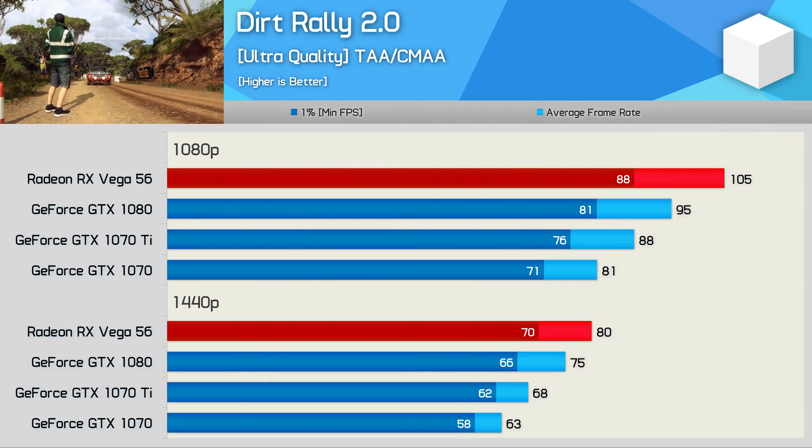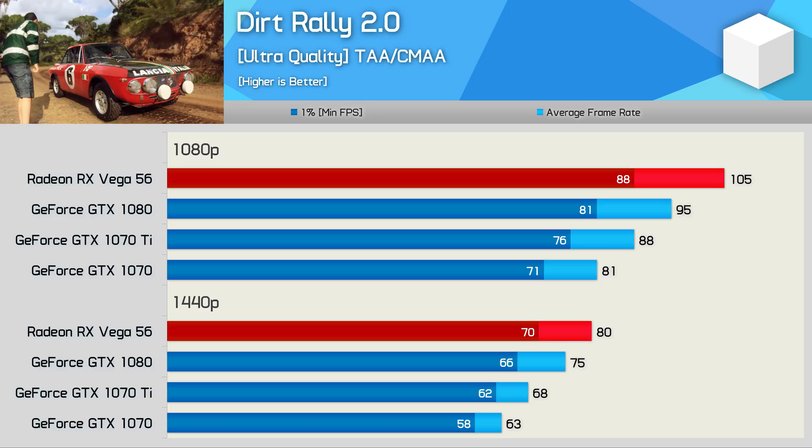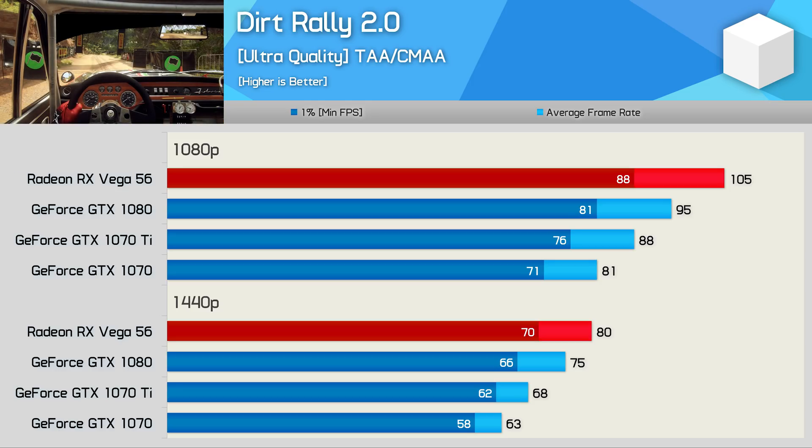As was the case with Dirt 4, the Radeon GPUs completely dominate in Dirt Rally 2. Vega 56 outpaced the GTX 1080 by a 7% margin, so that's obviously a great result for the Red Team. And I can see why people are starting to believe Vega is making a late charge with results like these.